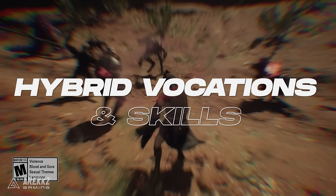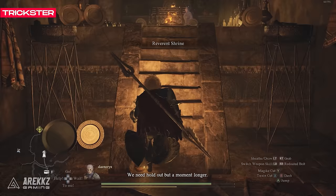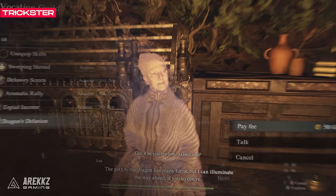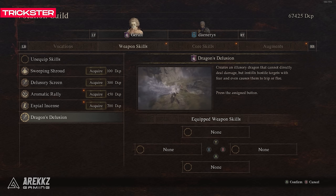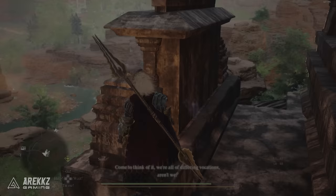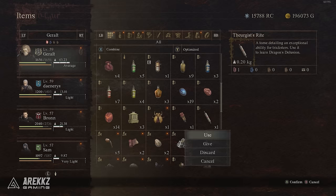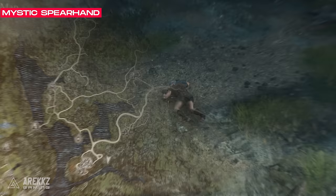Next up is how to get the hybrid vocations and unlock their Meister's teaching skills. For the Trickster, you just need to go here on the map to the shrine of the Oracle. By talking with the Oracle's ghost form, you will gain the Trickster vocation. But if you want to acquire the Meister's teaching skill, Dragon's Delusion, which summons an illusionary dragon to fear smaller enemies and trip larger ones, you will need to go around to the side of the shrine and climb this ladder to the top. Walk near the very front and you will see the Oracle's physical form and she'll reward you with her Meister's teaching skill.